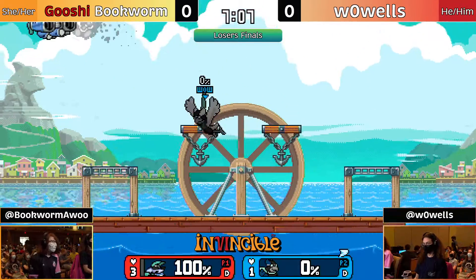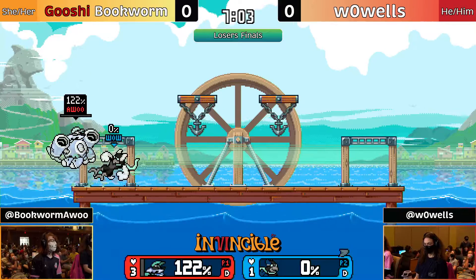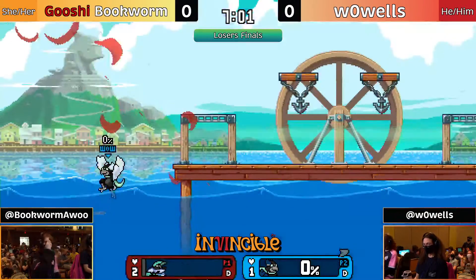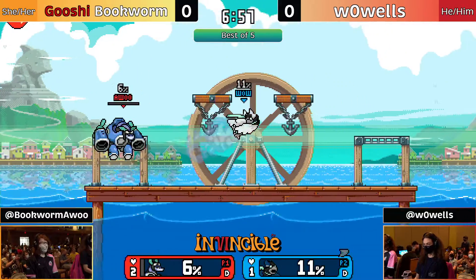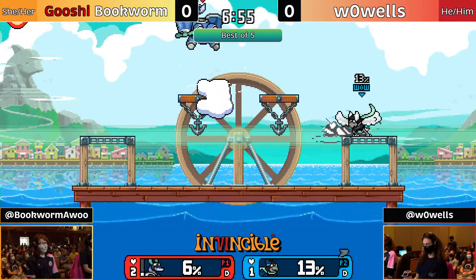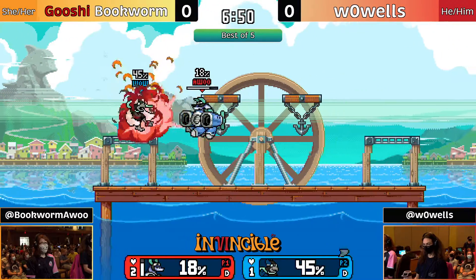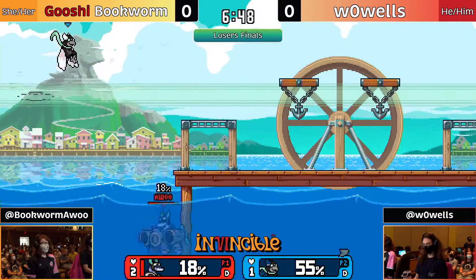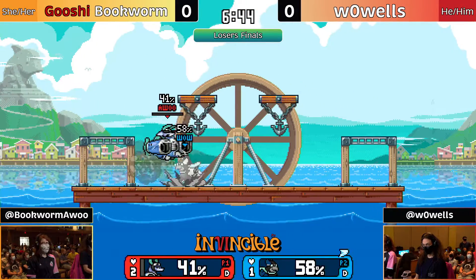This is already looking super dominant — getting that up B, but not going to be enough to kill. That'll do it. Wawuls gets himself on the board. Bookworm is still maintaining neutral control very well with both the scheme and the missiles. We've got the mine on Wawuls right now. Bookworm's control of getting that mine on in very minute situations is so impressive.